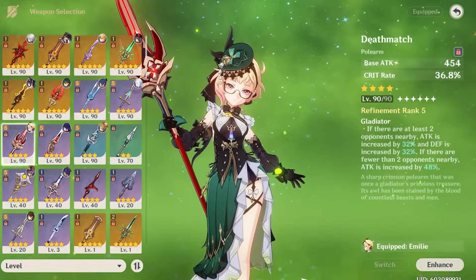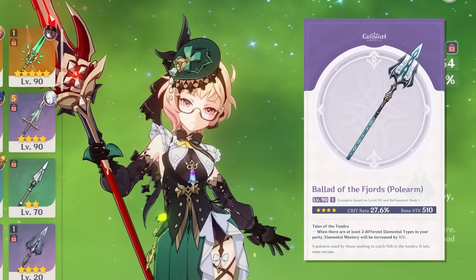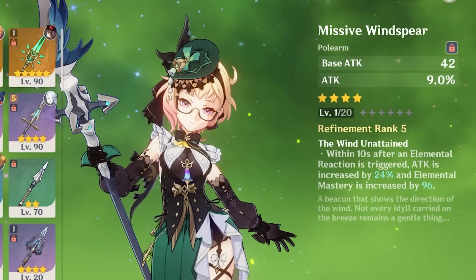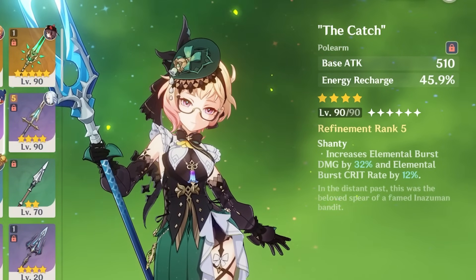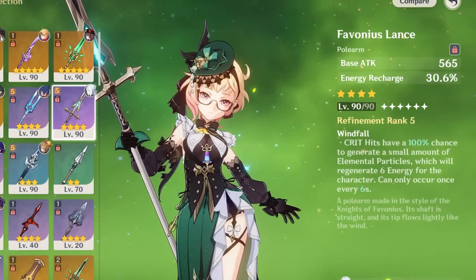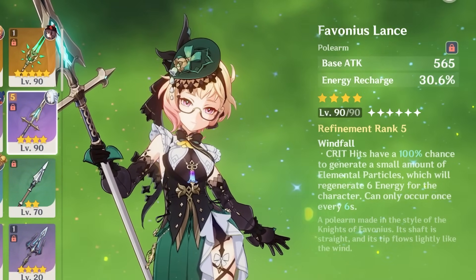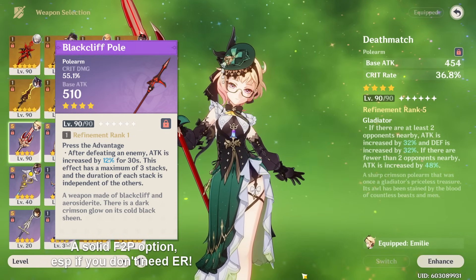Regarding 4-star options, Deathmatch is a solid stat stick for most Polearm characters and Emilie is no exception, giving you a ton of Crit Rate and some attack as well. Ballad of the Fjords can be okay too, but not as recommended as a battle pass option as Deathmatch. Other powerful 4-stars include free-to-play options like the Missive Windspear, an event weapon that gives you a lot of attack and EM — and while yes, the attack percent is more valuable for Emilie, EM is still a bonus and definitely makes Missive Windspear a solid free-to-play stat stick. Another free-to-play option is The Catch, which will give you a lot of energy recharge, burst damage, and Crit Rate — not the perfect thing for Emilie, but still useful stats. Favonius Lance is a solid option as well, having a high base attack and giving you and your team a lot of energy, though Favonius isn't my favorite on her. Other options like Prospector's Drill, Black Tassel, or just other attack or crit stat sticks are all viable as well.